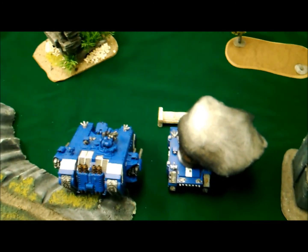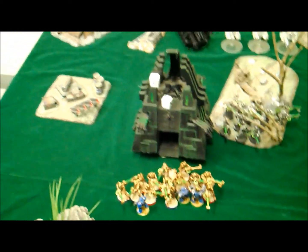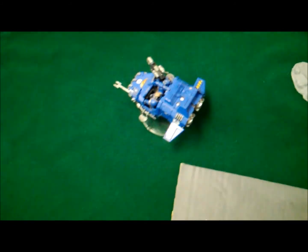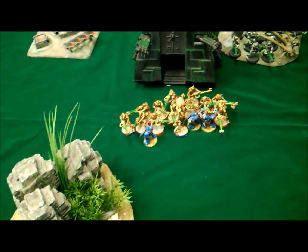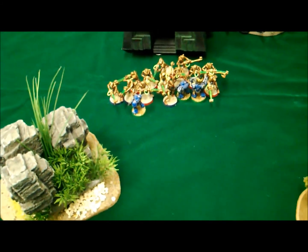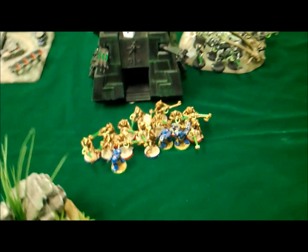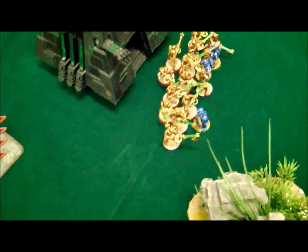Space Marine Turn 1 was a fairly decent turn. With the Lascannons off my Raider I was able to immobilize and glance the Monolith, so it's down to 2 hull points left. Shooting from this part of the Tactical squad, the Scouts, and the Land Speeder — all at those Warriors — knocked down 3, then 1 stood back up. I shot over here, knocked down 5 of these Warriors, 3 stood back up. Then I assaulted in, didn't do any wounds with some horrible rolling. He caused 1 wound on me, and thanks to Combat Tactics we're sticking it out.